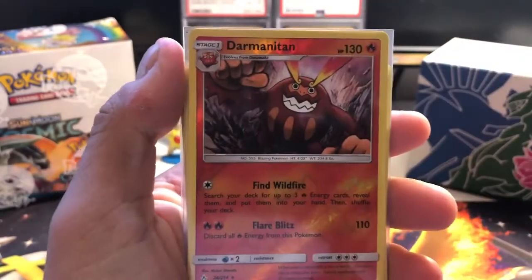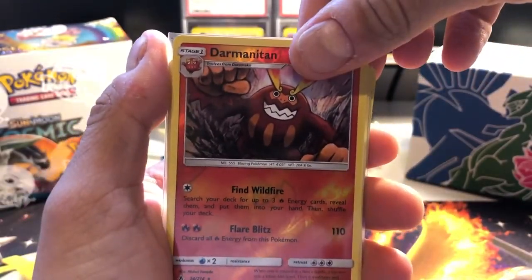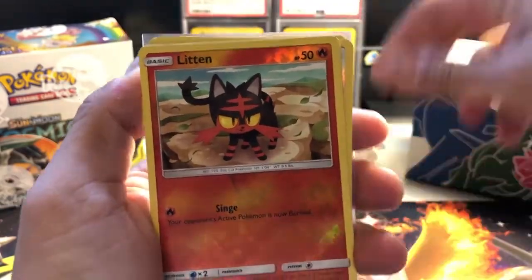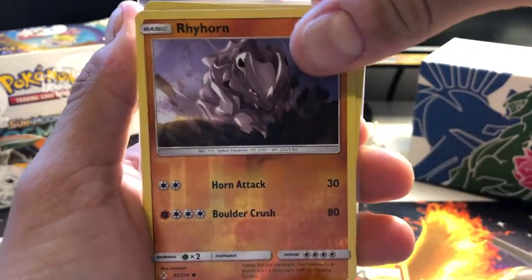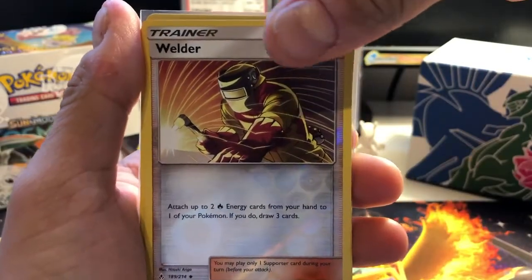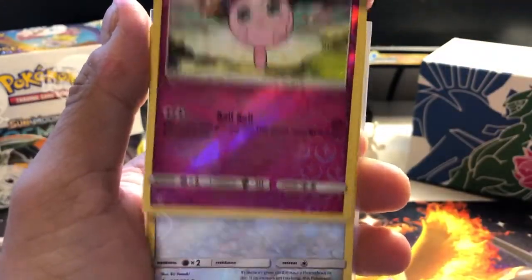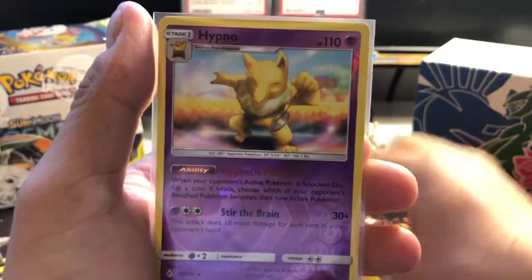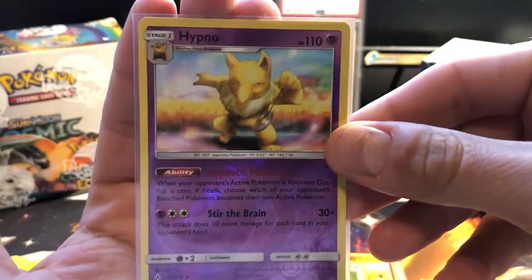Out of the entire pack, for the rarer cards: we have the reverse holo Darmanitan - probably saying that incorrectly - we have the Litten, the Rhyhorn reverse holo, the Welder trainer supporter card, the Jigglypuff reverse holo, the Rattata reverse holo, and the Hypno. Hypno is probably my favourite out of those.